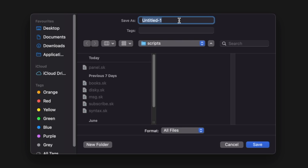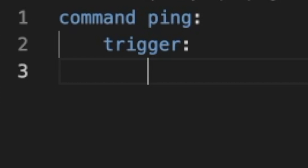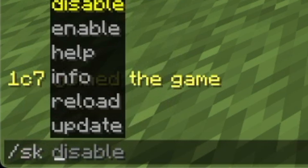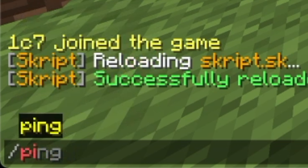Open up Visual Studio Code, create a new file with the prefix .sk and you can write your code. Go back to the Minecraft server, type 'sk reload' followed by the file name, and now you can run your code.